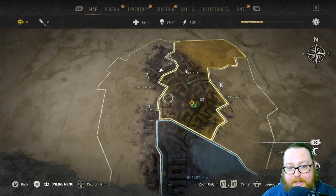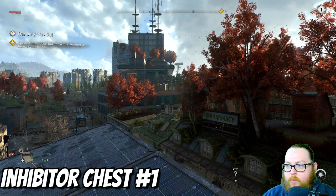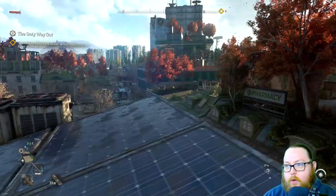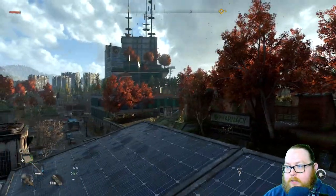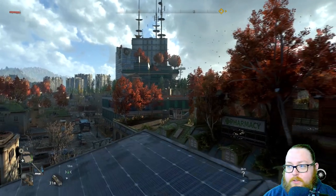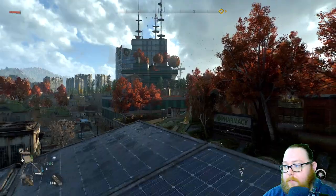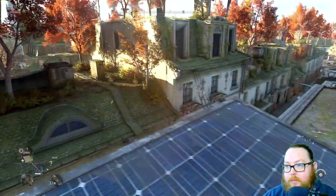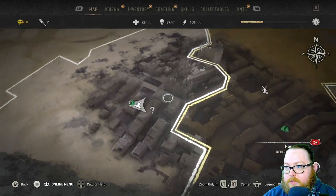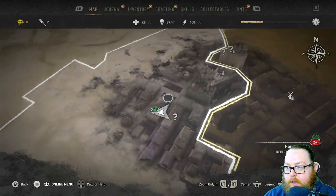The very first location is actually very very close to where you start the open world exploration. You can see right there in front of me where those yellow bars are — that's actually where you start the game. You just hop over to that building and come over here. On the map, you start right here at this part.